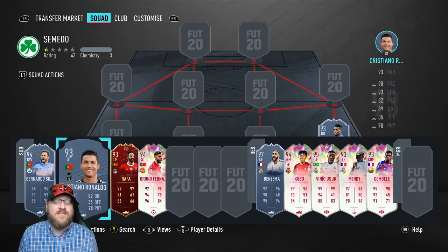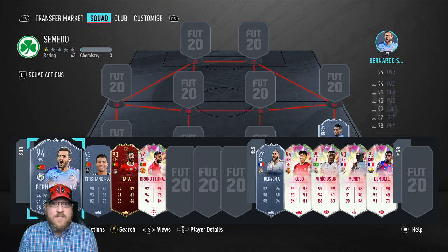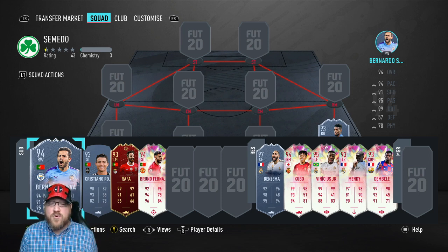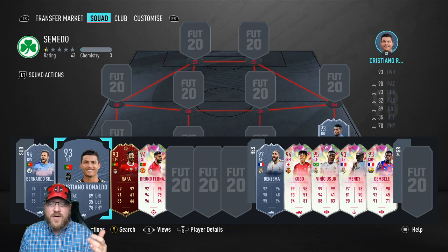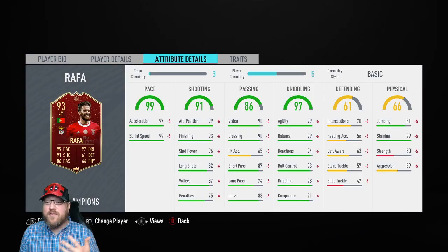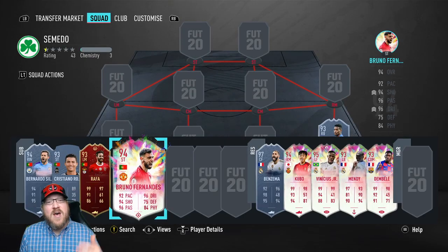Here's what I was talking about — some of these players you may have in your team. If anybody completed Bernardo Silva — there's been two different Bernardo Silva SBCs out there — if you completed either one and still have them in your team, that's a great Portuguese player to use. Cristiano Ronaldo, again, another great Portuguese player to use, obviously. This Rafa card has been pretty cheap — 99 agility, 99 balance, great pace, he's going to be able to get some assists for you. And one that a lot of you probably have is some version of this Bruno Fernandes from those objectives a couple weeks ago.